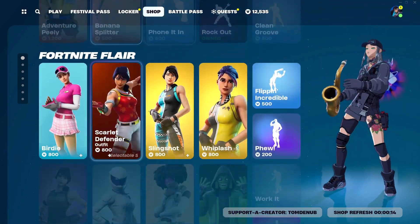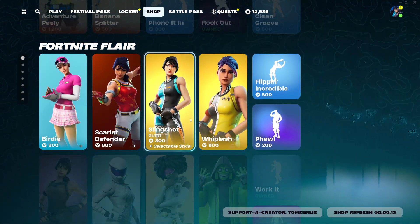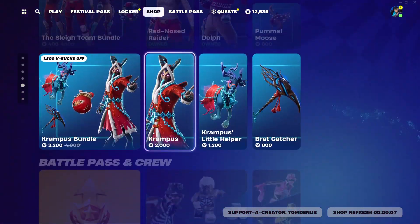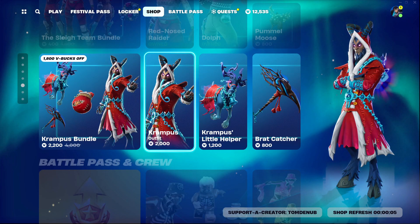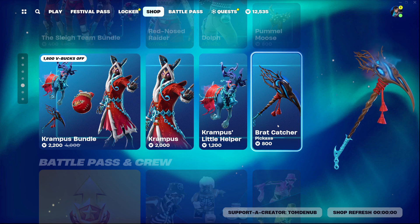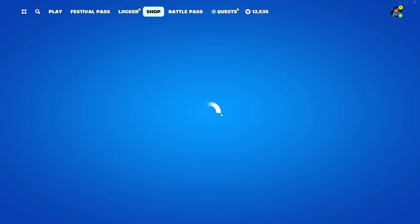We also do have Birdie, Scarlet Defender Slingshot, Lash, Assault Trooper, Wide Out, Innovator, Sloan, Mesmer, as well as the Krampus bundle featuring the Krampus outfit, Krampus' Little Helper, and Brat Catcher. Of course, with Christmas and winter all coming up.